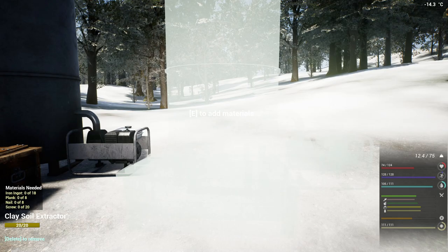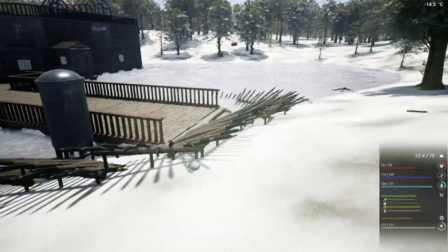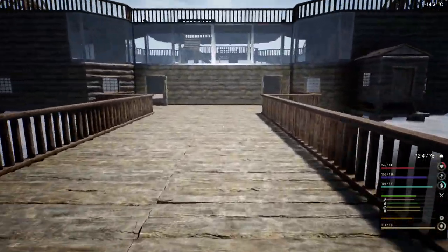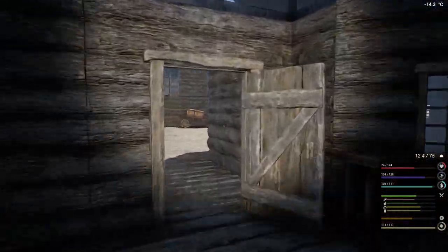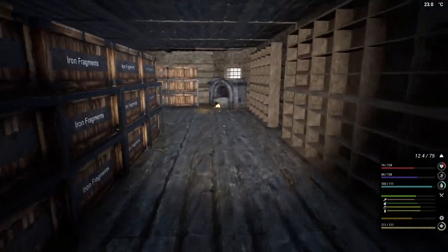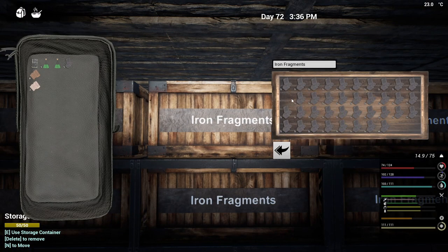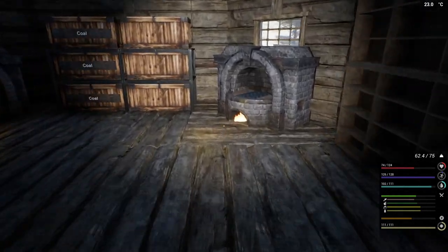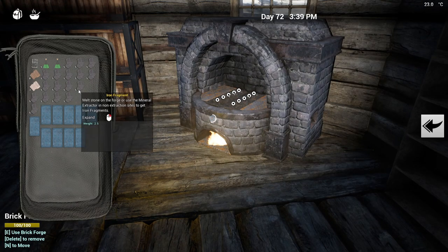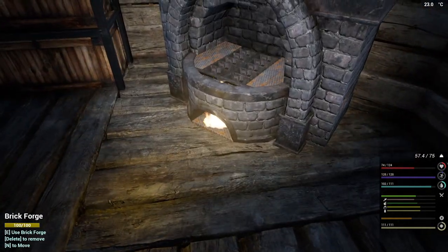Eighteen iron ingots, eight nails, and twenty screws. Eighteen iron ingots — should be able to handle that. So we'll start with twenty of them because well, we need to make some nails. Good.